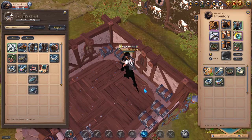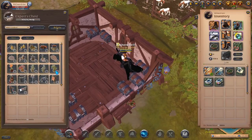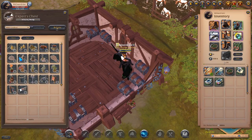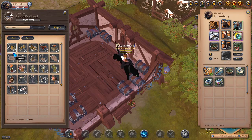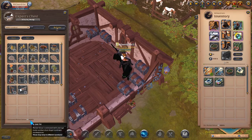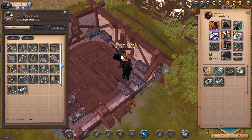Another thing to consider is the decorations, which are all farmable on your private islands. Whether this was intentional design by SBI or accidental, I don't know, but this is how you can make some decent extra silver — 268k just in decorations alone.